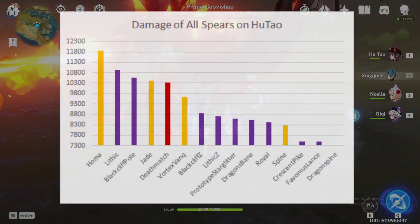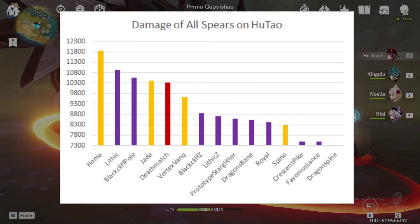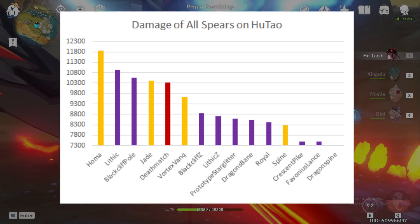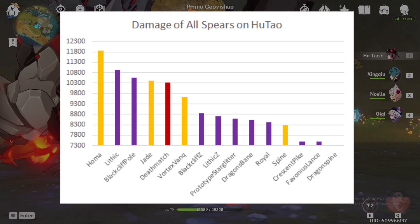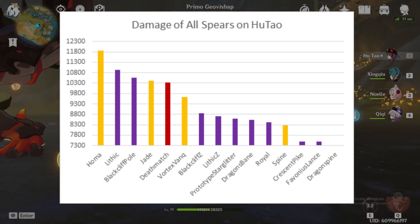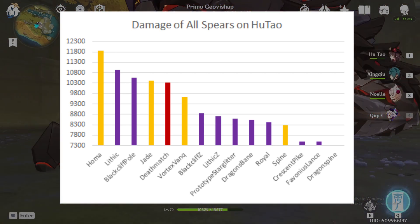Here we can see a comparison of all the different spears that Hu Tao can use compared side by side in terms of maximum damage output after they have been optimized. The Homa is by far the best spear for Hu Tao in this simulation, followed behind by the Lithic and the Blackcliff polearms at max stacks.